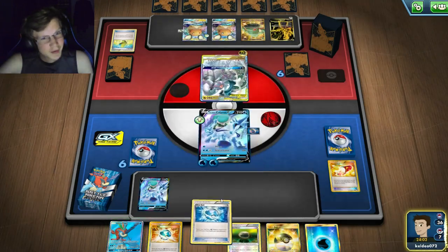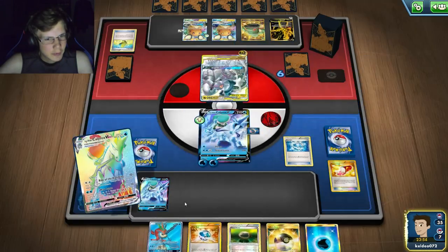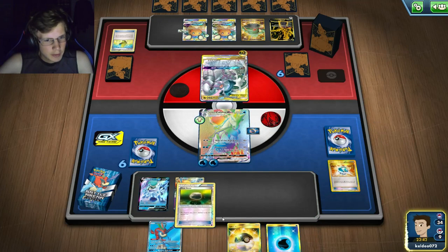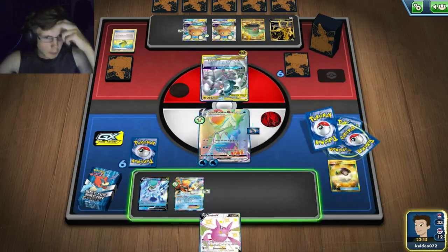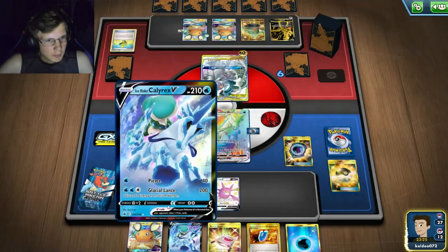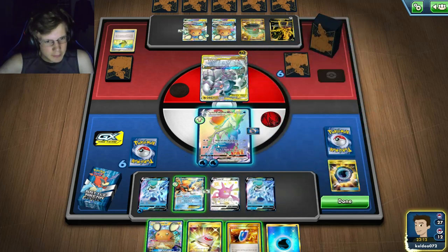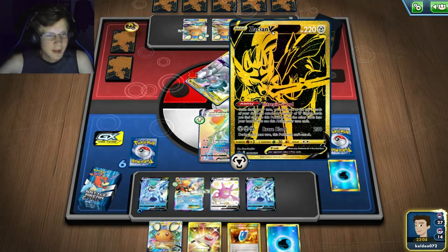I'm going to get screwed over next turn for sure — I just hope he doesn't pull off two attacks, that would be an issue. I should get my other Keldeo right here and the Float Stones. I'll Crobat, just hoping to get Aqua Patches and set up another Pokémon. I get an Aqua Patch — I'll use that and put down another Ice Rider. I discard two energy and do enough damage.